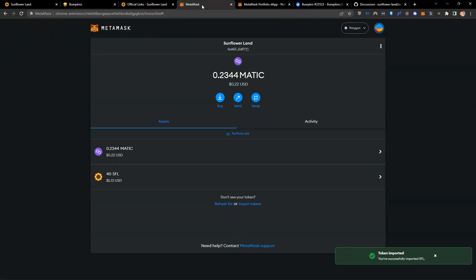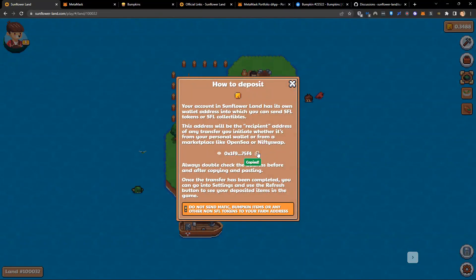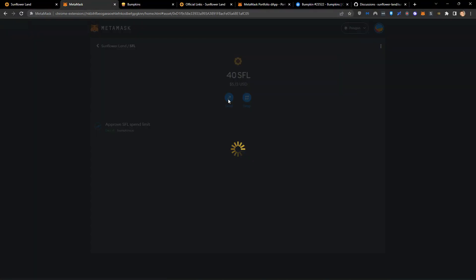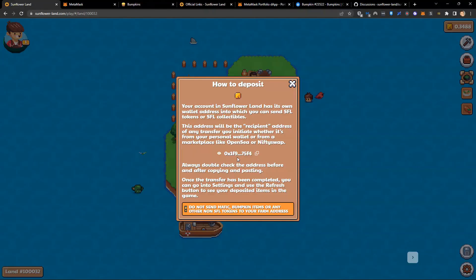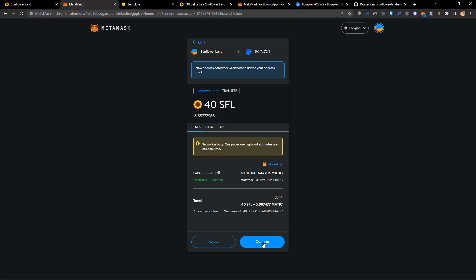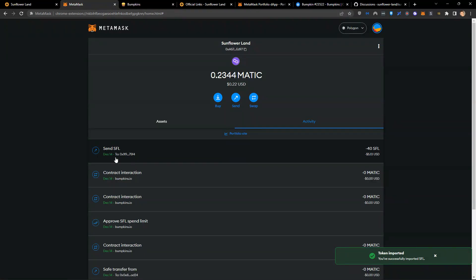What I need to do is send that 40 SFL into my farm. I click on the top right corner, copy my farm address, come back to MetaMask, click on my 40 SFL and send to that address — making sure I check the ending: 75F4, 75F4. Starts with 0x1, starts with 0x1. I'm going to send everything. We go next and send our SFL into our farm — that's $5.14 in total value. That's now gone from our wallet into our farm.